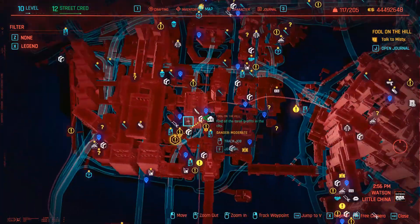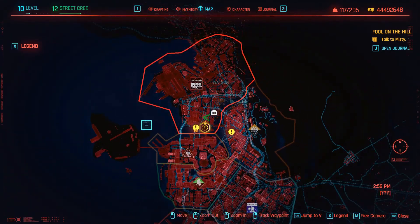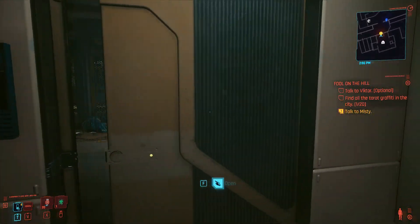The first thing you'll need to do is visit V's apartment, so you will have to have completed at least the main job, The Rescue. Ideally you should have also completed The Heist, but I don't believe it's essential for this.